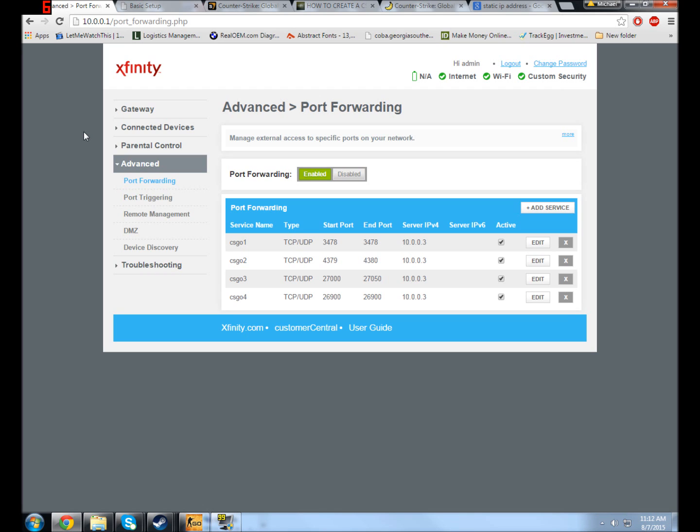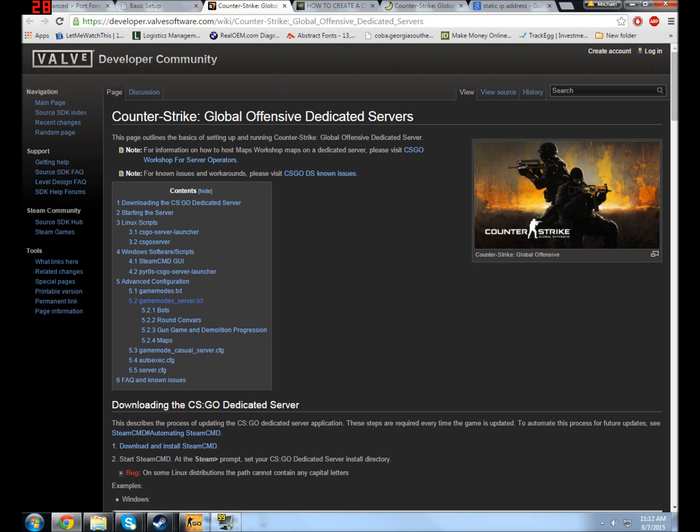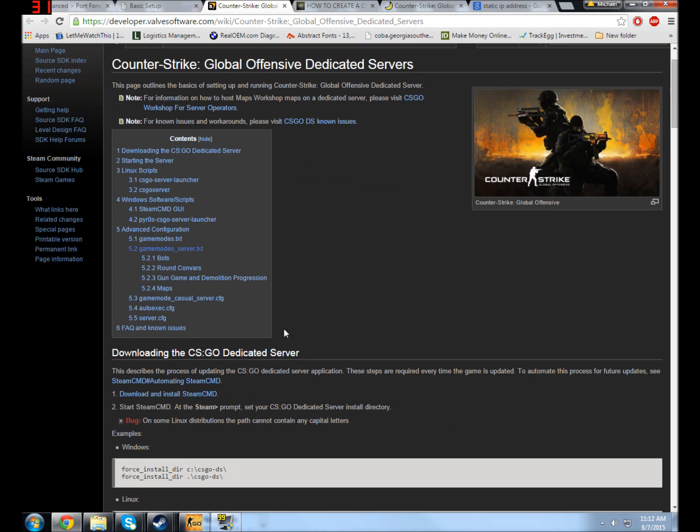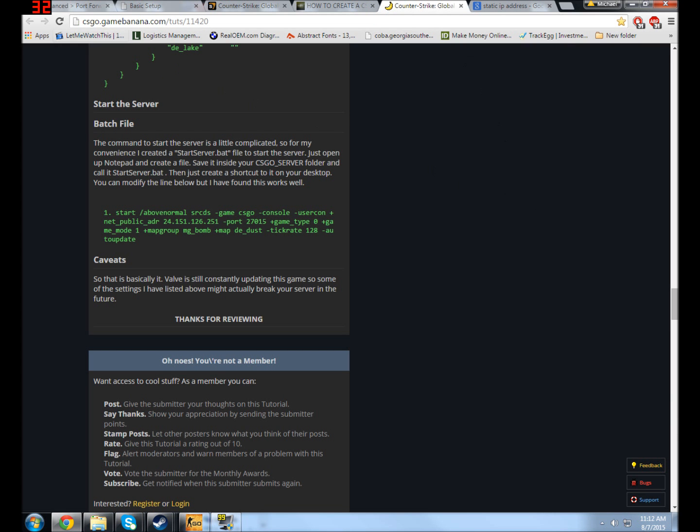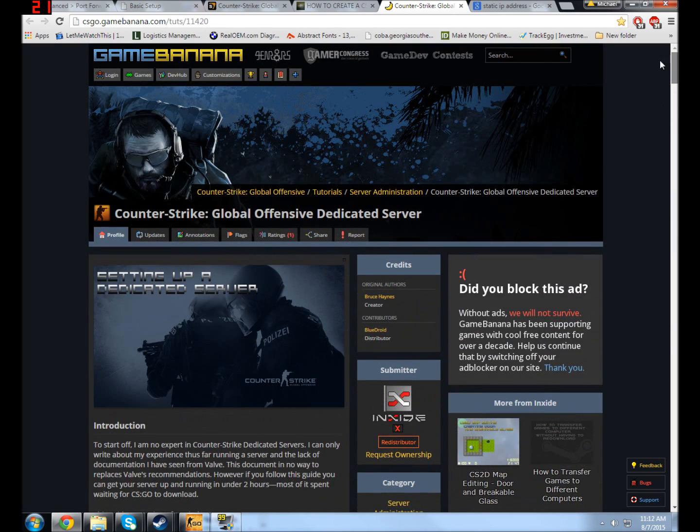I'm assuming everyone in this video has their server at least installed properly and understands how to actually run the server itself. So if you haven't gotten there yet, all you need to do is find that information online. You can find out how to run SteamCMD in your CSGO folder — there are thorough guides at sites like csgogamebanana.com.